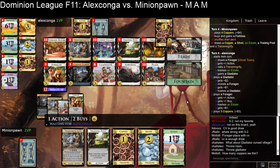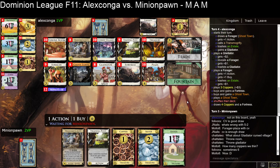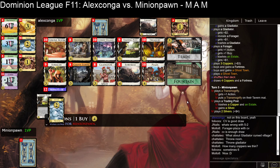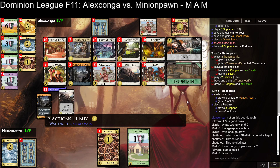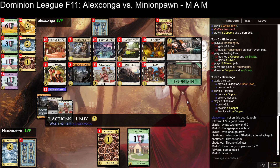Usually my answer is going to be seven. I know Fountain is a lot of victory points, but if you're a big Nocturne fan, then six — or fewer than that, like three, if you're playing with all the other ones. If you do want to get T-Mogs and Fortresses here, you do want to get Forgers. I'm surprised Minion Pawn hasn't gotten a Forger yet — you still want a Forger to supplement the Trading Post, and it's the only source of plus buy here.